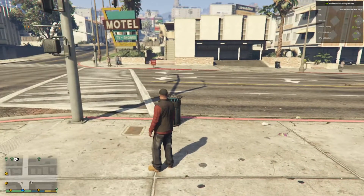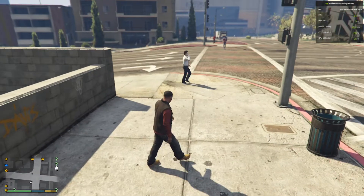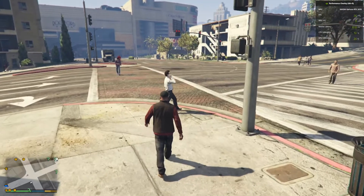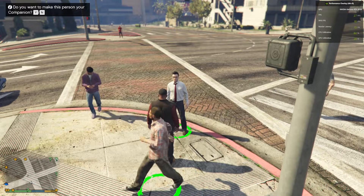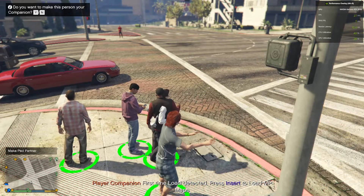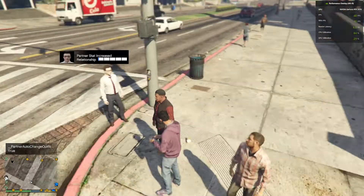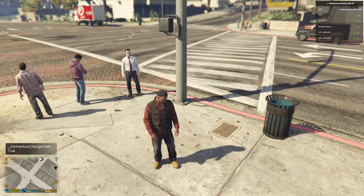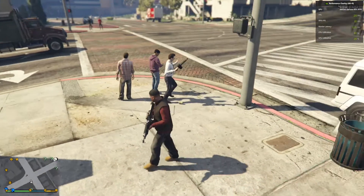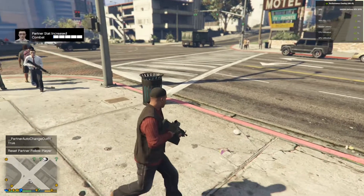So let's go around and find a random person. Go close to someone, then on your keyboard press T, and then press Y. And there you go — your player is now your companion. Whatever you do, he will follow. If you bring up your gun, he will do that too. And if you shoot someone, he will help you shoot as well — that is pretty cool.